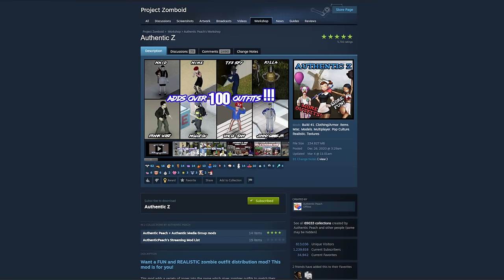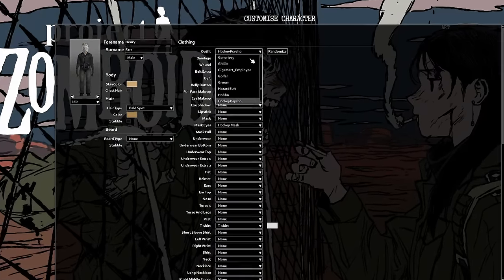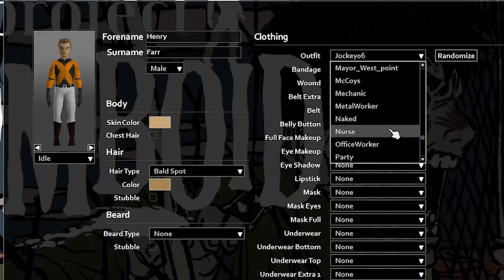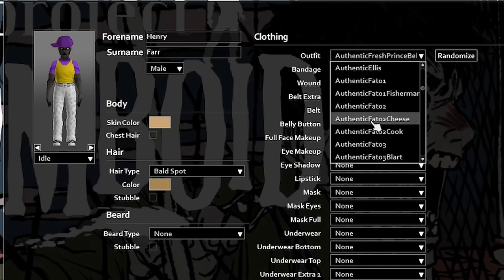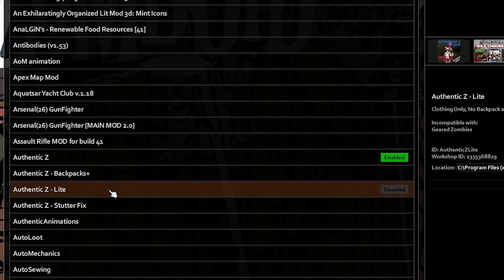Authentic Z by Authentic Peach is one of my all-time favorite mods. It isn't a necessary addition or one that really changes how you play the game, but it does add over 100 unique outfits. This includes famous characters like Jason Voorhees, Freddy Krueger, Pennywise, Stormtroopers, the LEGO helmet from the original Dead Rising, and so much more. It's also packed with different variations for use on multiplayer servers — you can choose to only add the backpack options which allow you to upgrade your bags, or if the mod is too overbearing, there's an Authentic Z Light option which reduces the chaos a little bit.